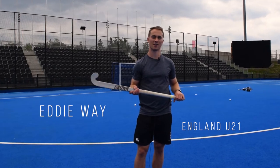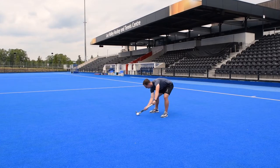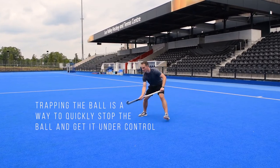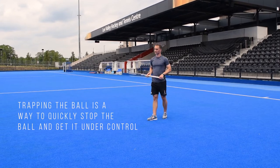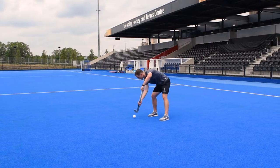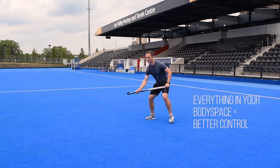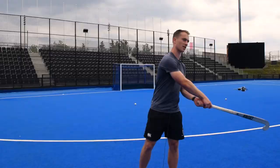The most important skill along with passing — trapping and passing is pretty much 90% of what most people do in a game. The first thing I think about when trying to trap the ball is: can I get it on my forehand? That would be getting my feet around the ball so I can trap it inside my feet. Everything in your body space is a lot easier to control than trying to trap it miles outside or on your reverse stick.